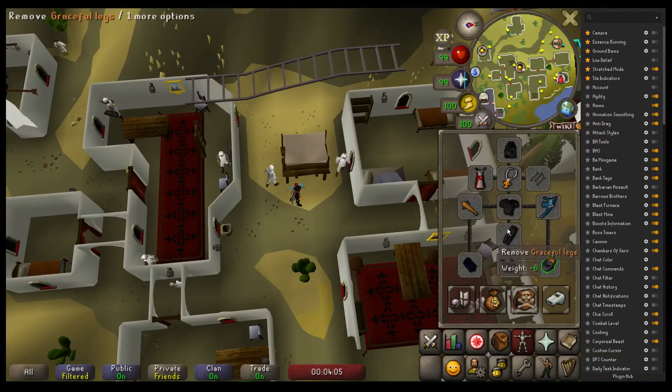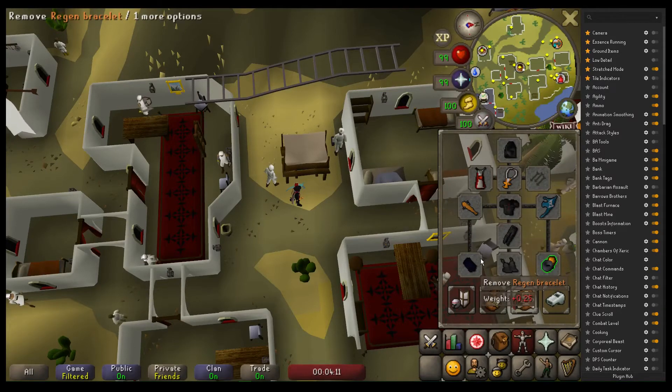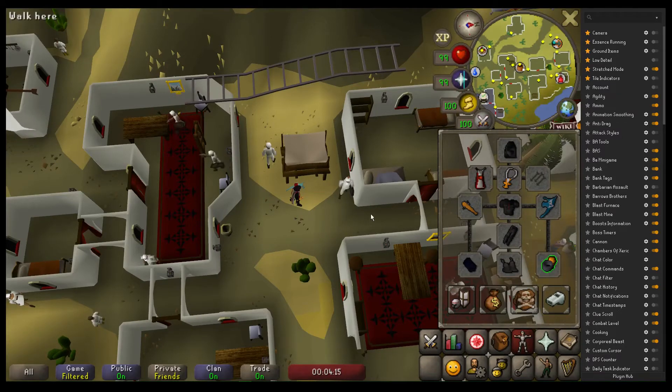I personally don't really need the GP so I'm just rocking some fashion scape. I do have the HP cape and regen bracelet, which is just nice for regenerating HP you take from failing the knockouts or any hits you take.